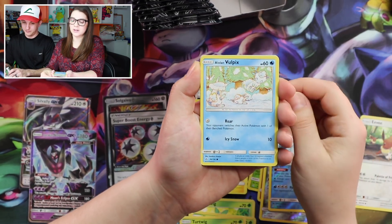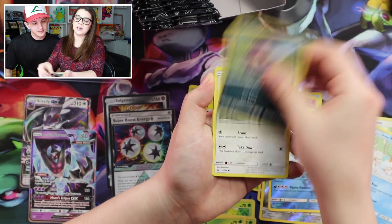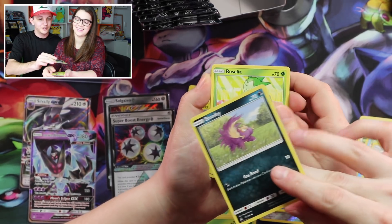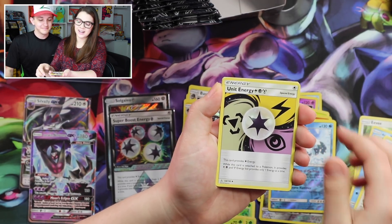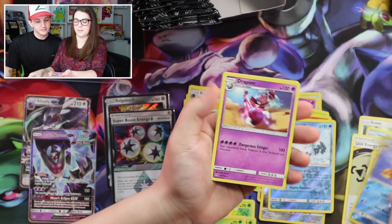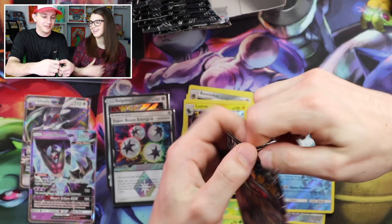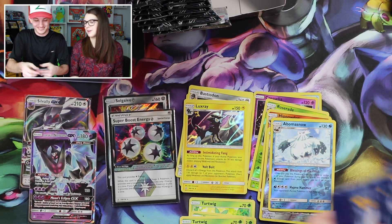Eevee, Alolan Vulpix — oh look how cute it is, it's all snowy! — Stunky, Yungoos, Roselia — it looks like Jessie — Purugly, Unit Energy, Rotom, Floatzel, and Drapion. That was the most boring pack we've had so far. I guess Jessie made its appearance in there — because Roselia looks like Jessie.